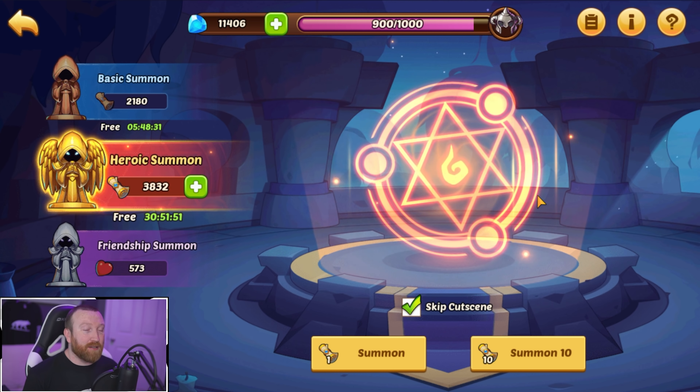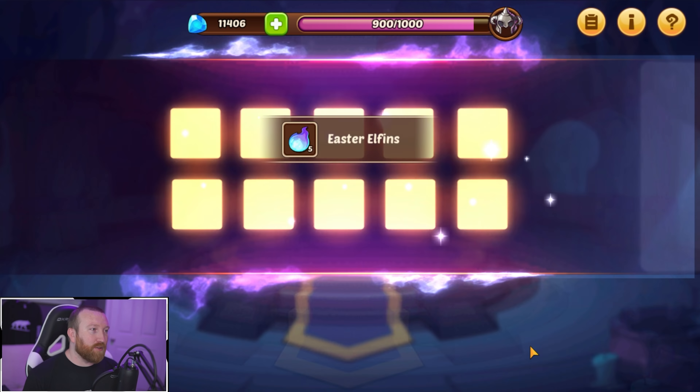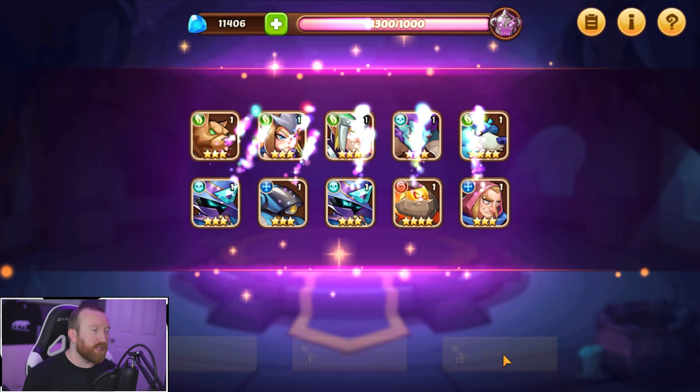Let's get the summons done because this is going to be a 2,000 summon challenge. Please give us at least nine copies — we need to high roll and high roll early. We got a Berea right off the bat, but we need some of that free-to-play luck where we got two Fiona copies.